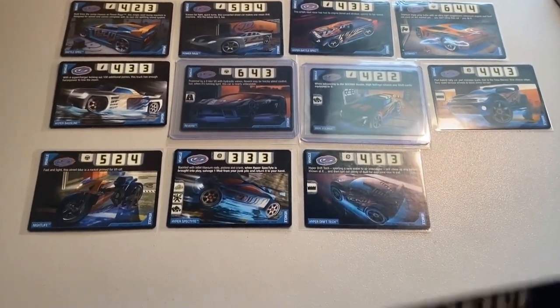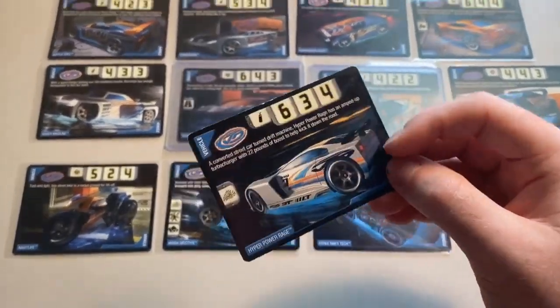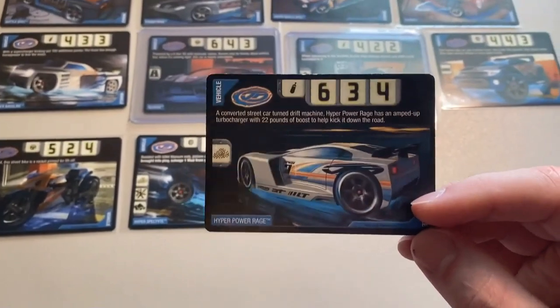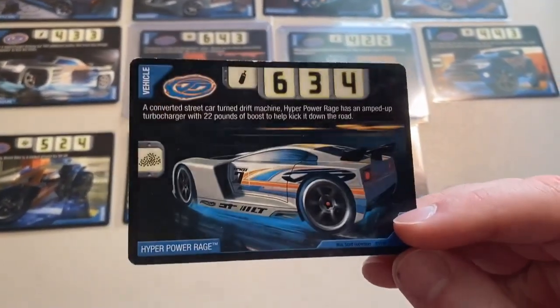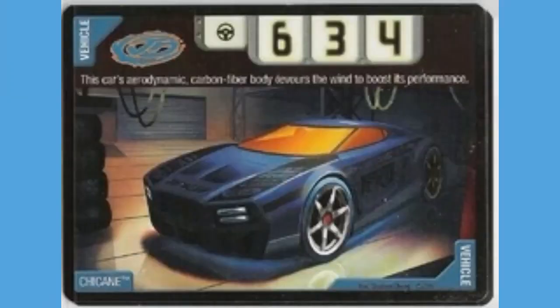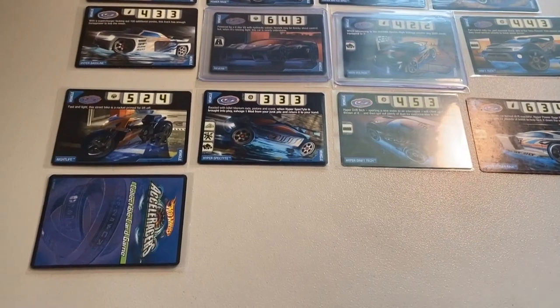Now moving into the top 10 — at number 9 we have Hyper Power Rage. This is a much better shot of Power Rage than the regular one. I love the underglow on the car and the fact that it's absolutely zooming in the card art. They nailed this angle on Hyper Power Rage. Coming in at number 8 we have Chicane. I'm a huge fan of the Chicane model — love the die cast with that electric blue paint. But the card art doesn't do it justice; it's got a really dark navy blue color, even darker than in the movies. The angle and color just throw me off, so Chicane at number 8.